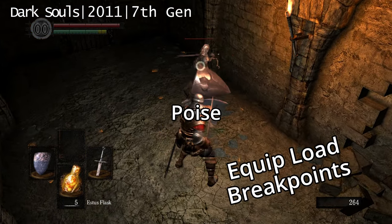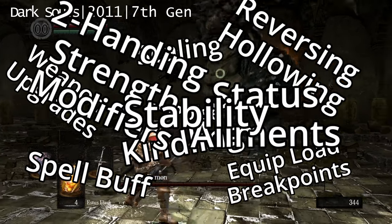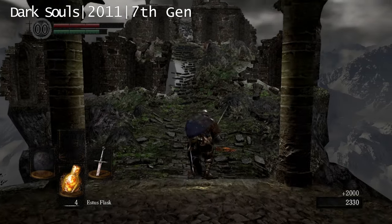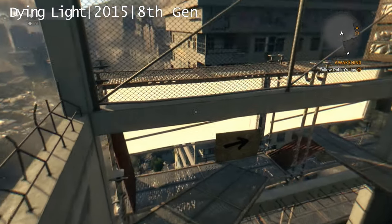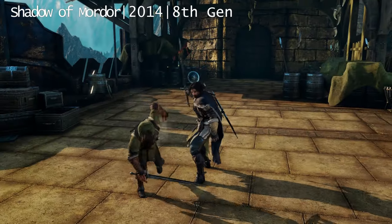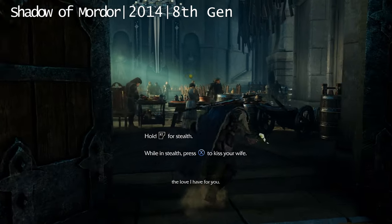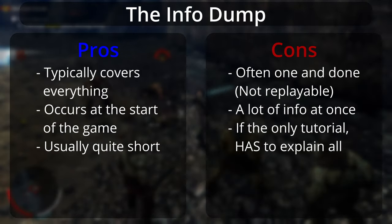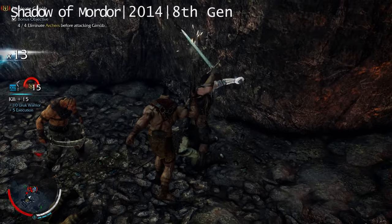Because while Dark Souls does this, it doesn't explain poise, equip load, breakpoints, weapon upgrades, scaling, spell buff, hollowing, kindling, two-handing, strength modifiers, status ailments, stability, and so on. It leaves a lot unsaid — case in point, I spent my entire first playthrough with a plus 5 raw halberd and fat rolling. If the game doesn't info dump enough, you can spend the majority of the game missing important details. There's also the problem that if a player doesn't play for a couple of weeks and forgets how to play, the game won't give them that info again — so they either have to start over or bumble around pressing every button until the memory kicks in.